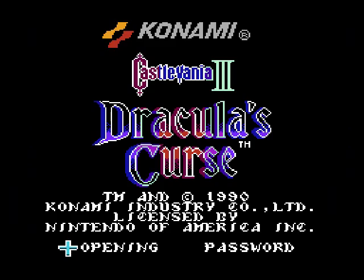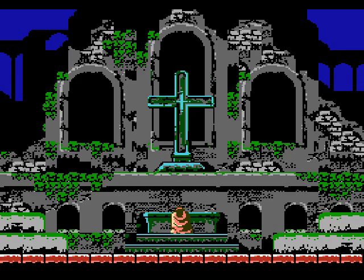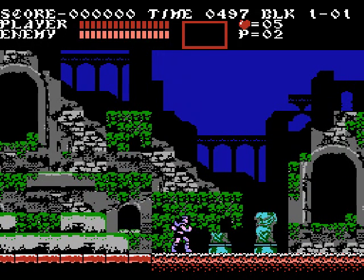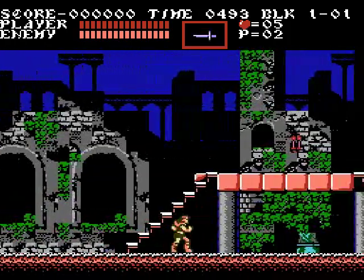Alright, here we go. Put in my name — JJ, I've always used that name. And we got Trevor Belmont kneeling down at a cross here. We'll watch this little intro scene. Now we end up getting a whip upgrade right off the bat, which is quite nice. Now we've got a nice morning star whip and we just got ourselves a dagger.